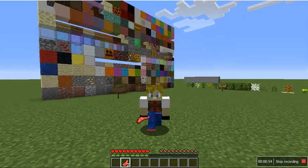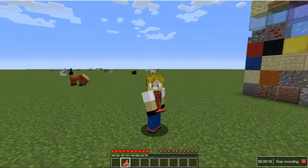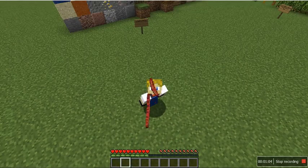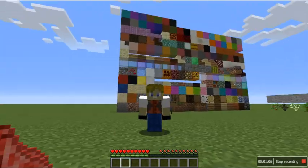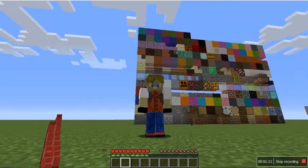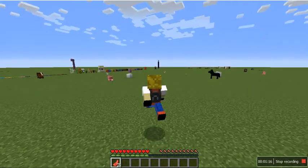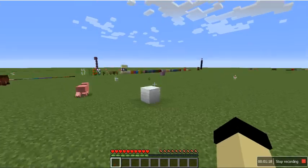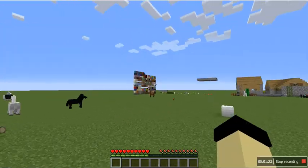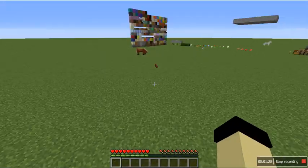You might be assuming it has something to do with the blocks, because I've placed almost all of them. But what they're doing is they're going to re-texture most of the blocks in Minecraft — literally almost every block. Except for the newer blocks added in recent updates, like the terracotta and the concrete, and maybe the new wool textures — but those weren't really re-textured, just re-colored.